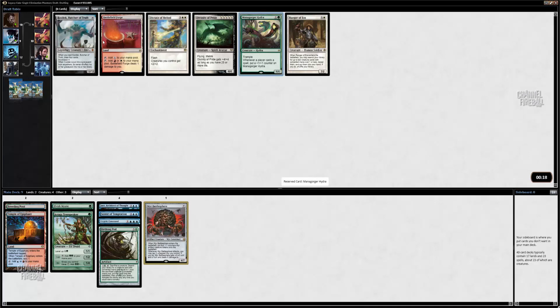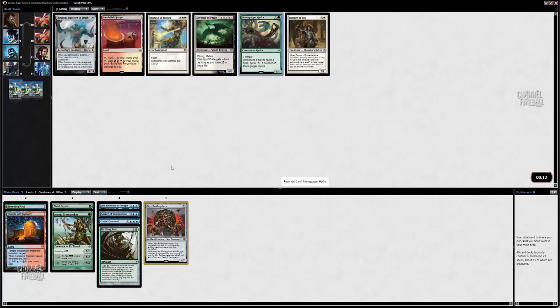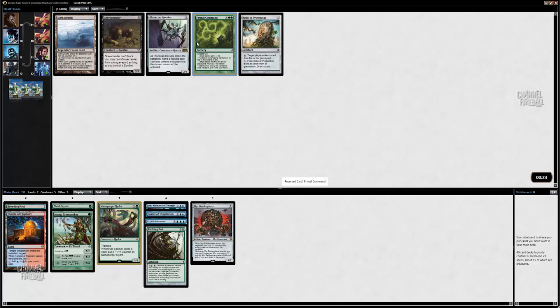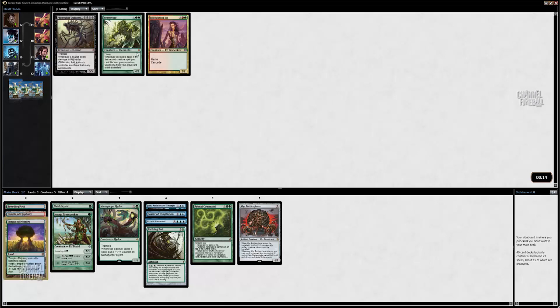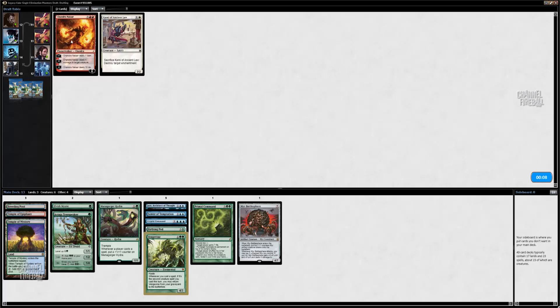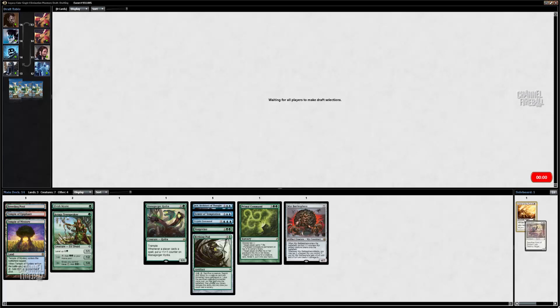I'm going to take this Mana Gorge Hydra. I'm unlikely to play it, but if I absolutely need a 3 to Pod into, it's not terrible. I like Primal Command — I've always liked this card. I'm going to take the Temple here. Avenger Vine is a good one to Pod into, but you have to have two creatures to trigger it. I'm going to take the Commie here. If I end up with a white splash, Commie is a good option to have if I play Pod.